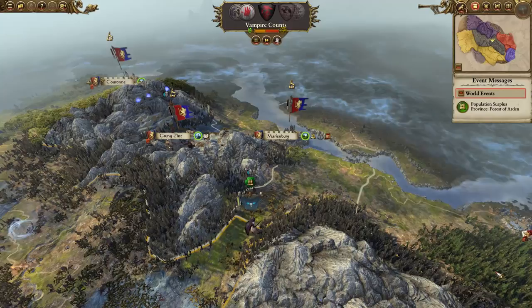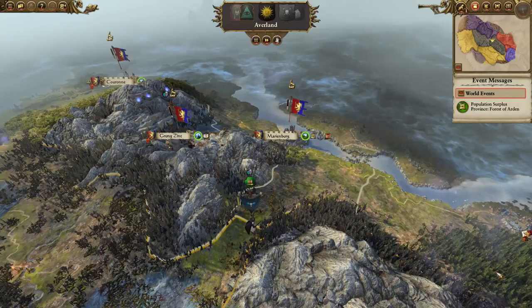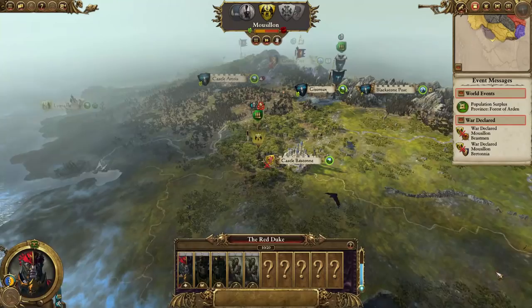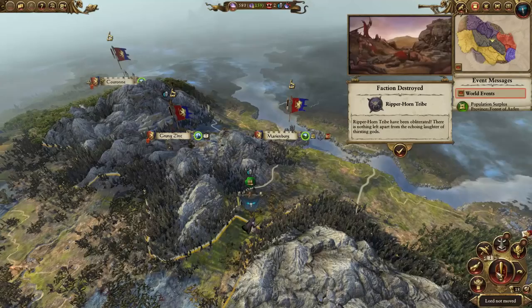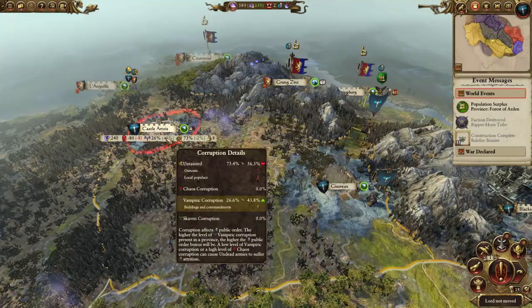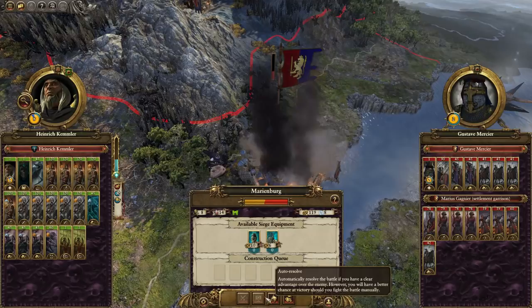The only problem is Marienburg is then probably going to rebel. But we will have a lot more money if we take Marienburg. So I think that's my strat - just kick the door in and kill everyone inside. No finesse. Mussilon is doing some stuff over there - at least they're keeping the Bretonnians busy. They might end up getting killed, but that means we might be able to confederate with them. Swings and roundabouts. Okay, the Ripper Horn tribe is dead - that's unfortunate. We're going to declare war. Now they die.